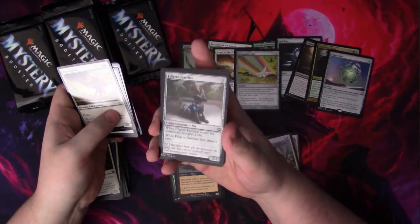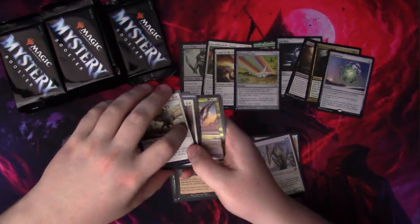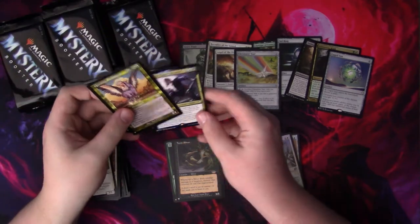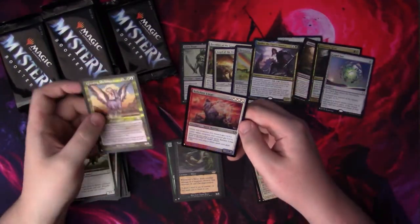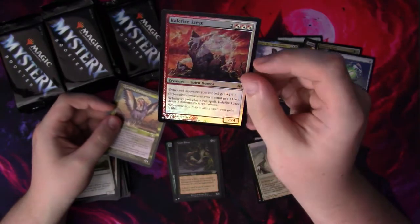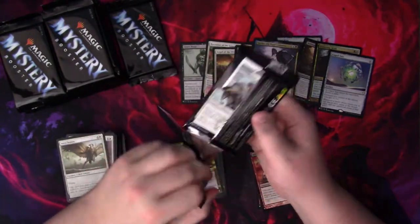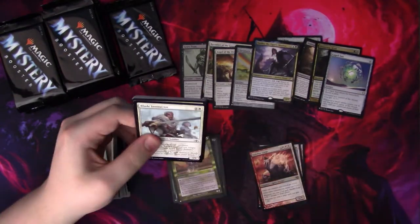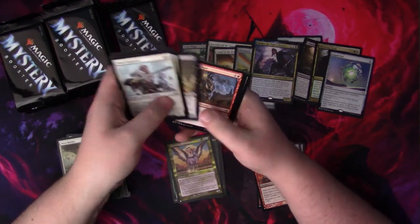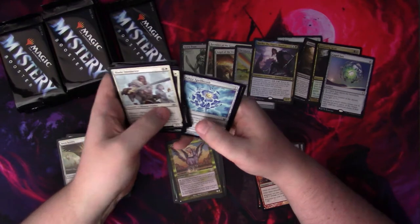Gift of Estates — I think that's over a dollar. Filigree Familiar, look at that cute little construct. Questing Fel the Griff. And then Yuriko — he's definitely over a dollar or two. Balefire Leech for the foil — that looks pretty cool, I like the look of that. I don't know if it's worth anything but there's always time to check after the video. I really love seeing all the different old cards and all the different arts. Definitely love this set — probably one of my favorites to open.